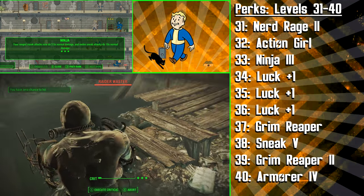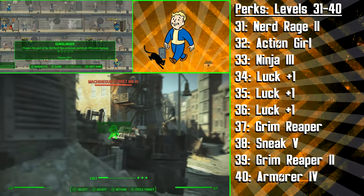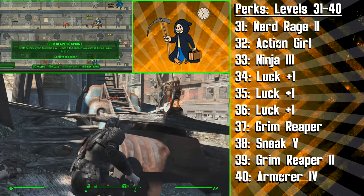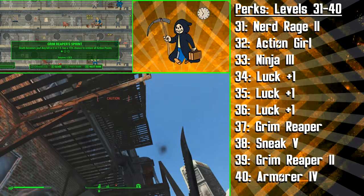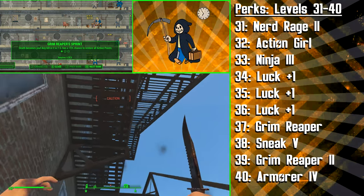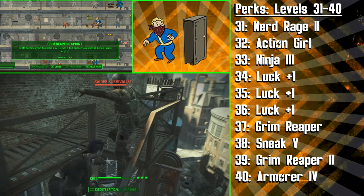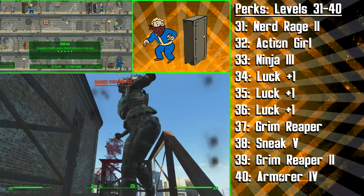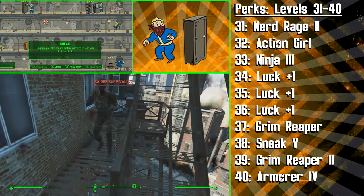For the next three levels, you're going to be investing perk points into Luck. You'll also want to have picked up the Luck Bobblehead by now, because we're getting the first rank of Grim Reaper's Sprint. This means that any kill you get in VATs has a 15% chance to restore all Action Points, and because you'll be using Blitz all of the time, most of your kills will be in VATs. The goal with this perk is to allow you to keep streaming VATs Blitz kills in Stealth Mode for long periods of time. We're then getting the final rank of Sneak — when you engage Stealth, distant enemies will actually lose track of you. This is very useful for escaping an unfortunate situation, becoming hidden once again, and then coming back to finish off the job.